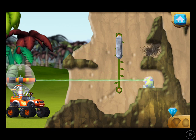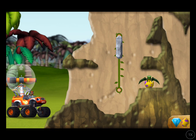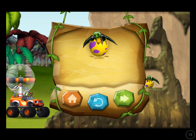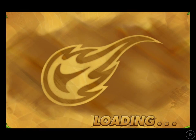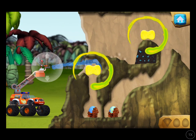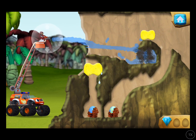You found the prehistoric gem! All right, you're a real rescu-saurus! You rescued one baby dino, and you found the hidden prehistoric gem. Soap the sponge with water, then press it to squeeze it out! You found the prehistoric gem!